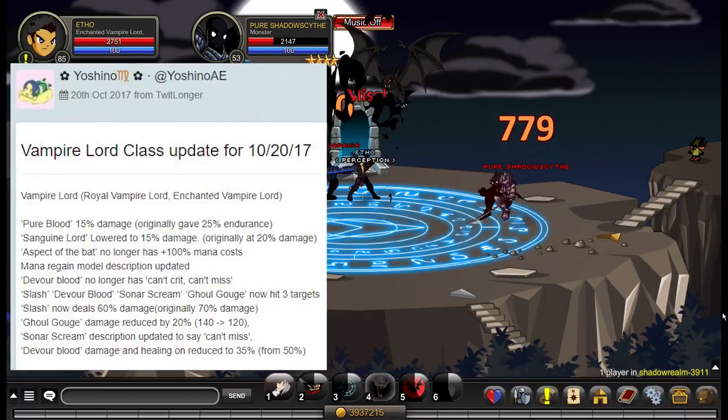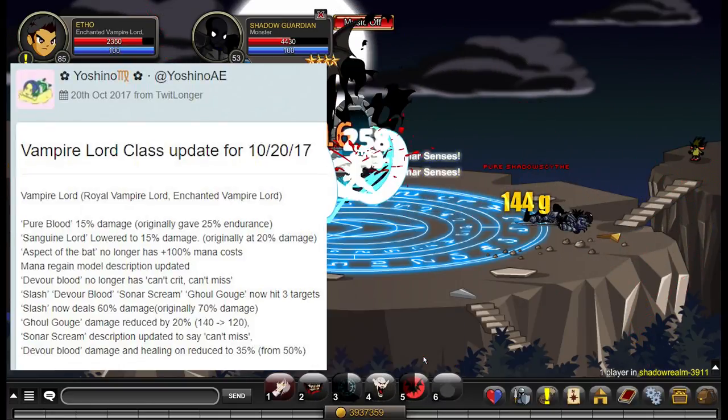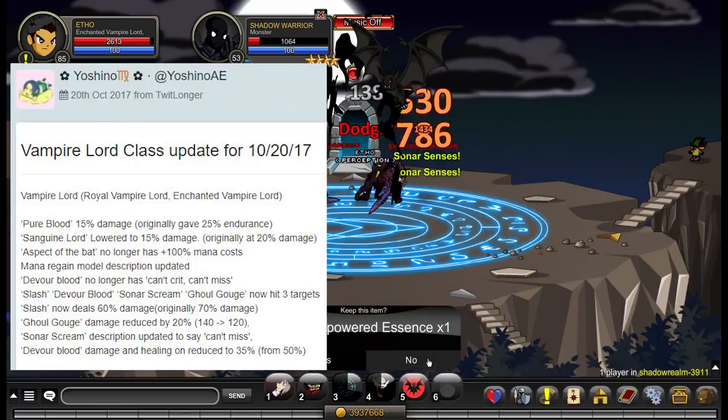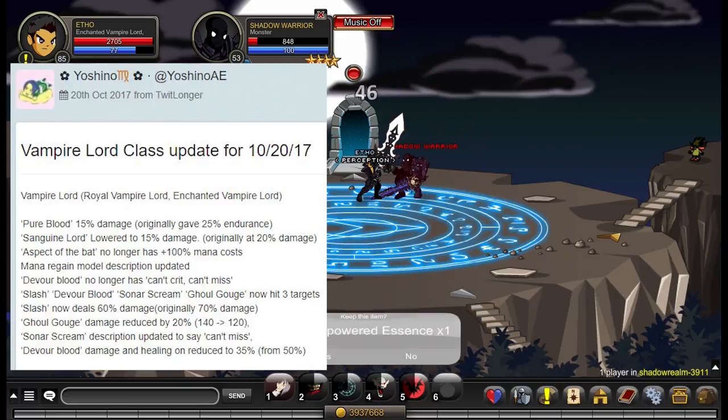The buffs themselves are listed on screen now, let's talk about what they mean. First of all, some passives have had slight adjustments. One of your rank 4 passives was changed from an endurance buff to a 15% damage buff. Your rank 10 passive was changed from a 20% damage buff to a 15% damage buff.